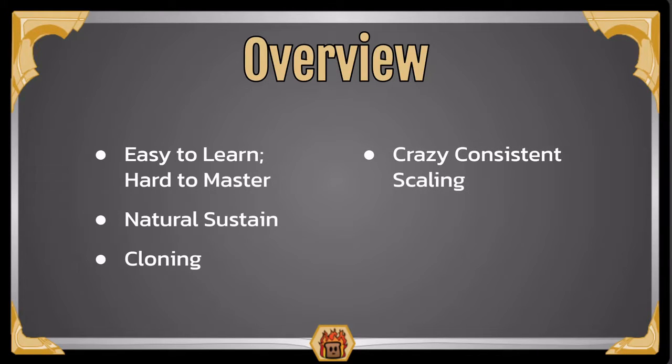Next we have Crazy Consistent Scaling. Similar to Cain and Garen, Tahm is able to give his units +2/+2 whenever they fulfill a certain requirement. For Tahm, it's when they take damage. A lot of his units damage themselves when they're either spawned or at round start, so they just get these massive buffs throughout the game very, very quickly. Even blocking or attacking when you're taking damage helps your units quite a lot and gets them very big, able to just destroy anything in front of them.